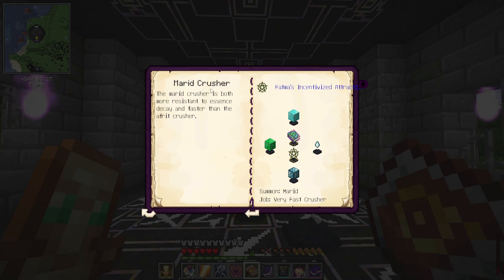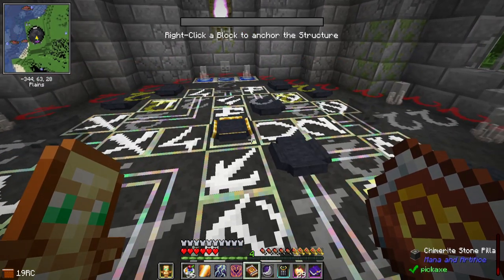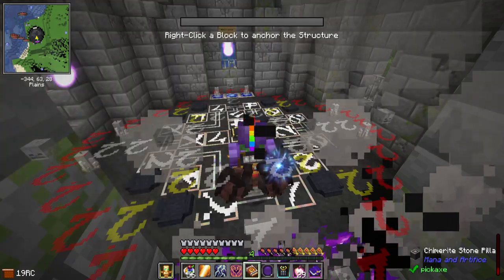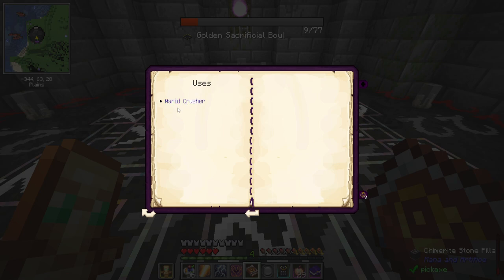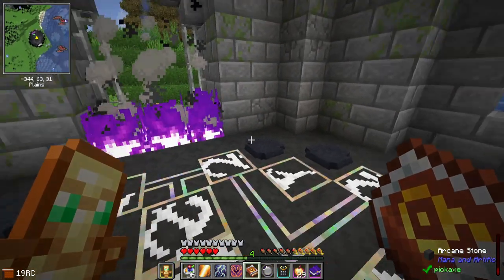But if you look, it requires Fatima's Incentivized Attraction. I don't have this in the tower for a good reason - it's really big. If I click visualize, it's actually in some of the walls when I'm looking around here. So I think we're going to have to go down a level. It's kind of in the walls - that's not going to work. So we're going to have to go down a level and make a basement underneath. A Merid crusher is just like the little foliate demons we've had before, but they're just more efficient and effective. They make more ores, crush faster, and they might not even have any essence decay.